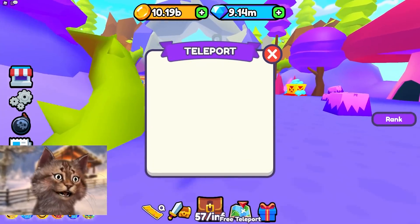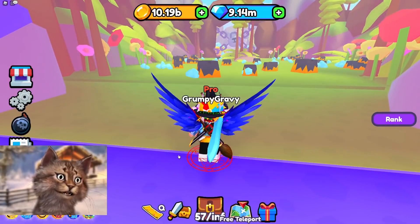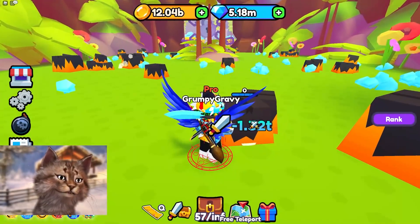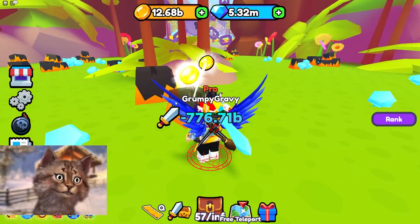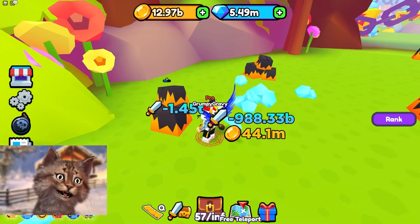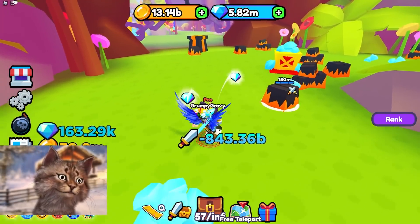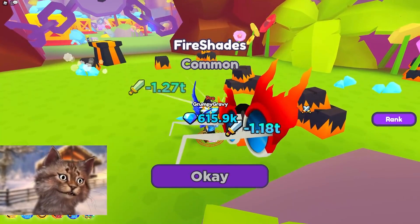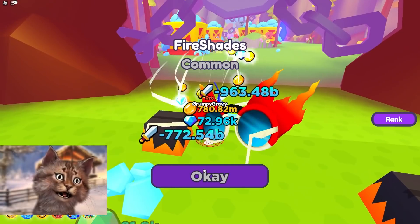All right guys, wizard zone — here we go. Okay, so we can unlock the next area. Four million. Let's try out this hat. I immediately just one-shot everything now. I am way too powerful. Oh nice, I got wings. I just one-shot everything — I think I broke the game way too much. I'm gonna grab the diamond chest right here. Giant chest — I just one-shot the giant chest.